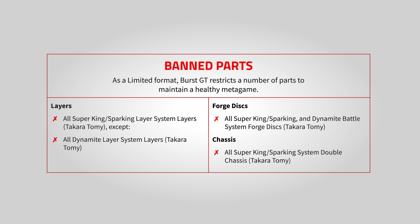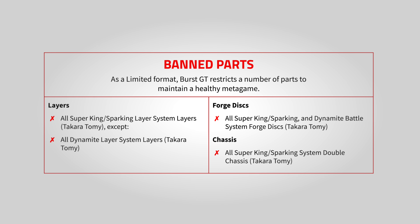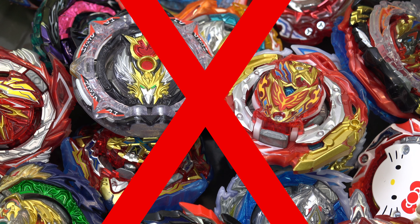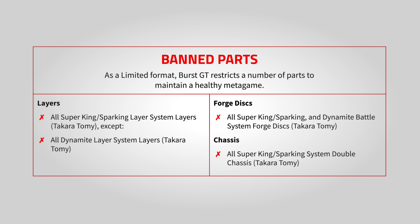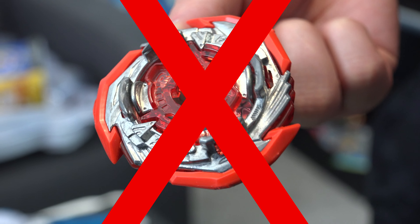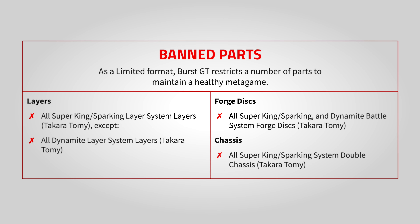So first things first, the ban list — what are you allowed to use and what are you not allowed to use? As the name suggests, Burst GT format, you can use most of the parts up to season 4. Super King sparking layers are not allowed. All DB and BU layers are also not allowed. Similarly, for the forged discs, all Super King sparking and Dynamite Battle system forged discs are not allowed. All Super King slash sparking system double chassis parts are not allowed as well. They're restricting a number of parts to maintain a healthy metagame.